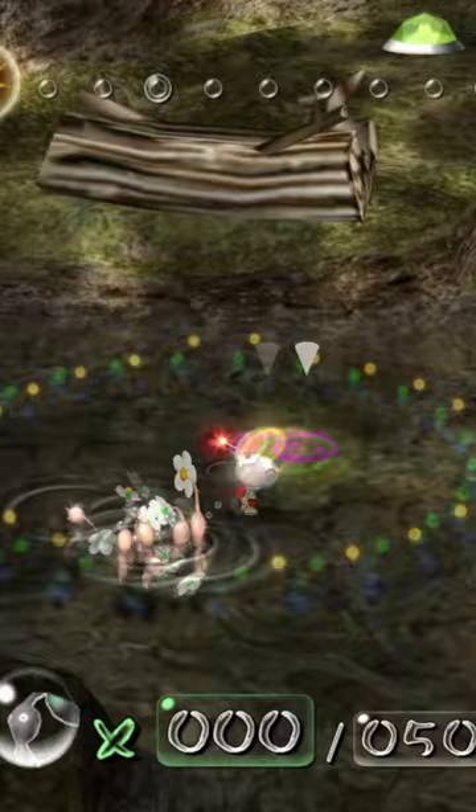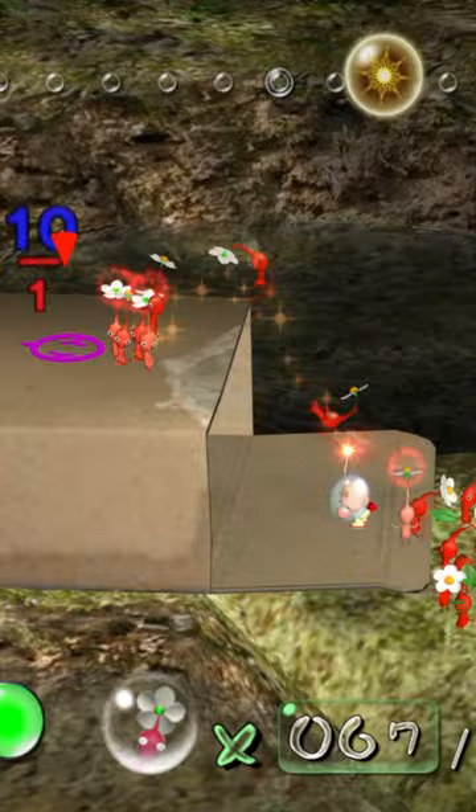And then you have this box, which the game expects you to use blue Pikmin to come alongside and throw Pikmin up that way. But you can just throw any Pikmin on top of the box and use a sea stick to navigate them into position.